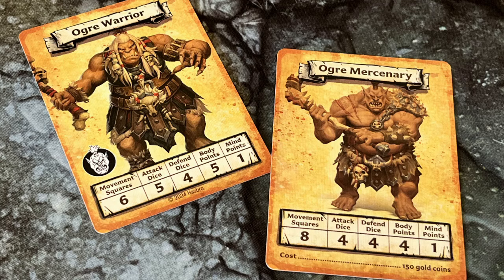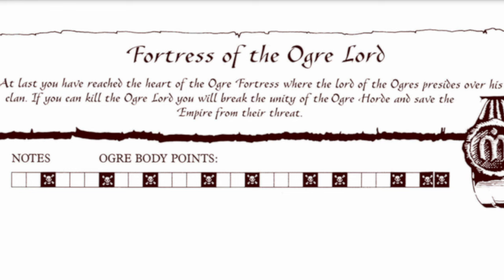Let's look at the tracker from the Fortress of the Ogre Horde level. It has little checkboxes, and some of those boxes have skulls inside them. Whenever you inflict body point damage on any Ogre, you check off a box on the tracker — if that box has a skull in it, the Ogre dies, even if it's the first time you hit that particular Ogre. So let's say my Barbarian hits an Ogre for two body points — I mark off those two boxes. Then the Dwarf hits a different Ogre for two body points — the third box is a skull, so the Dwarf kills that Ogre. However, the second body point of damage he inflicted is not recorded. It's a bit abstract, but it represents a clan of Ogres fighting as a team — you hurt one of them, you hurt all of them.